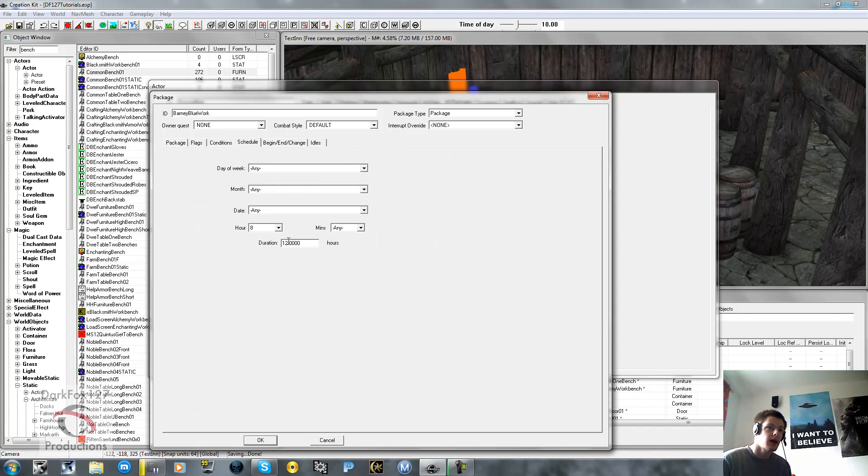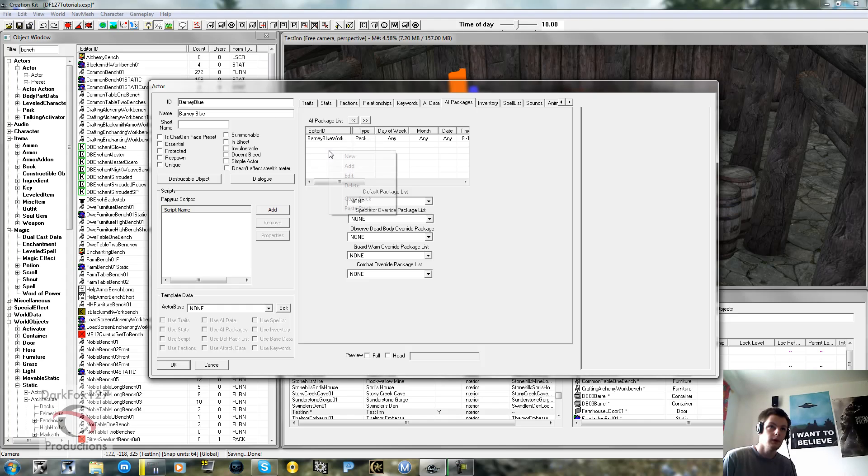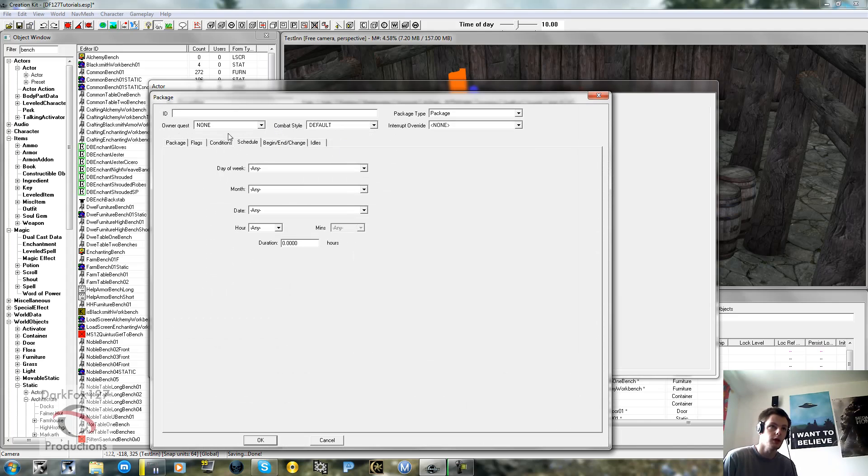When I showed you the schedule and said 8 for 12 hours - what Bethesda tend to do, and they list it in their ID to help out, is they'll say it starts at 8, put an X, and then put how many hours it goes on for. That really helps when checking your packages and putting them in order - you've got your own little reference without having to go in. So that package says he will wander around for 12 hours from 8 in the morning to 8 in the evening. You'd want that at the top, but when it isn't between those times he's just going to stand there - this is where package order comes into play.